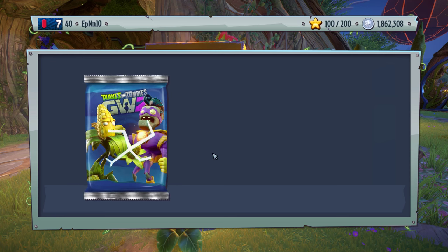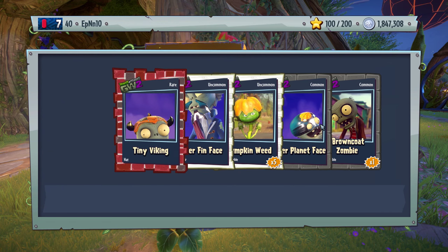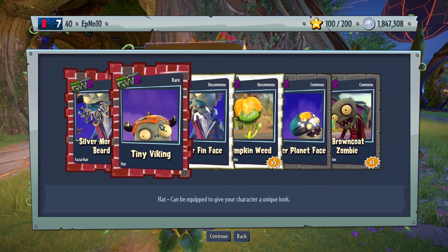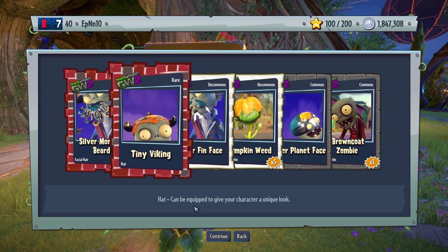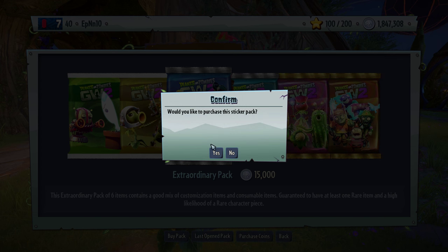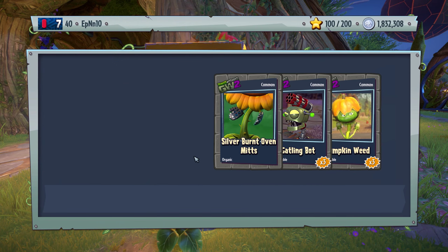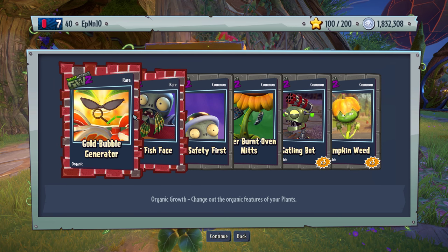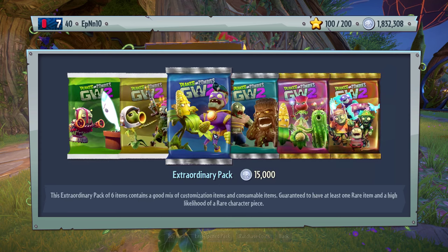One third of the entire thing is always consumable — this kind of sucks, but good thing it's not like half. This one looks pretty interesting. Everything else is silver and stuff — not too interested in that. Got golden goldfish, gold, gold, gold, silver, and two consumables. Nothing huge.